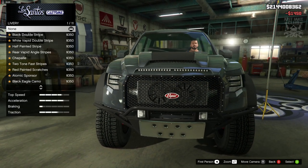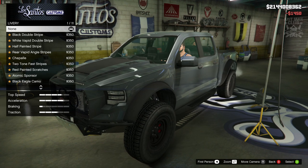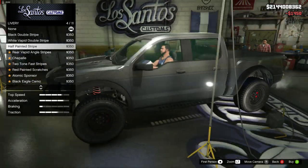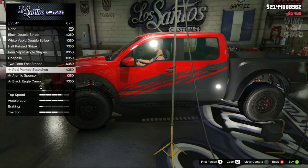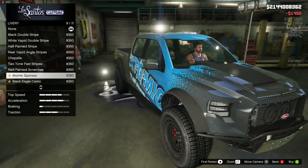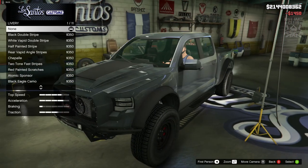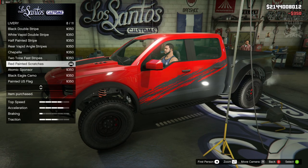For the livery, obviously being a new DLC vehicle it's got to have a ton of liveries. We've got double black stripe, double white, the half painted stripe - very subtle - then the Chapelle, the two-tone, the red painted which actually looks quite nice with this color. Then the atomic sponsor also looks really good. I think quite big liveries like this look nice on trucks - they actually suit it quite nicely.